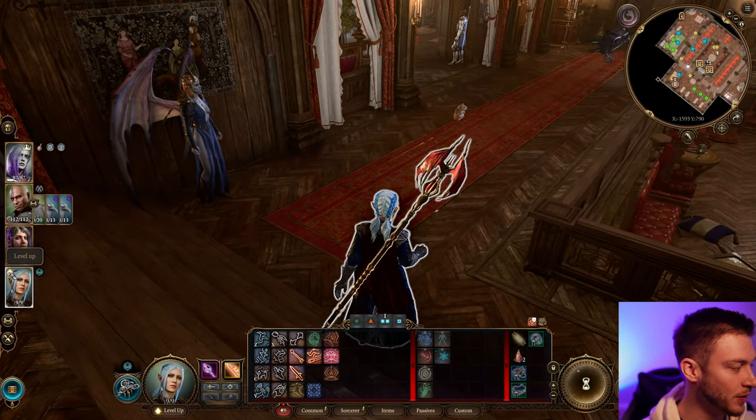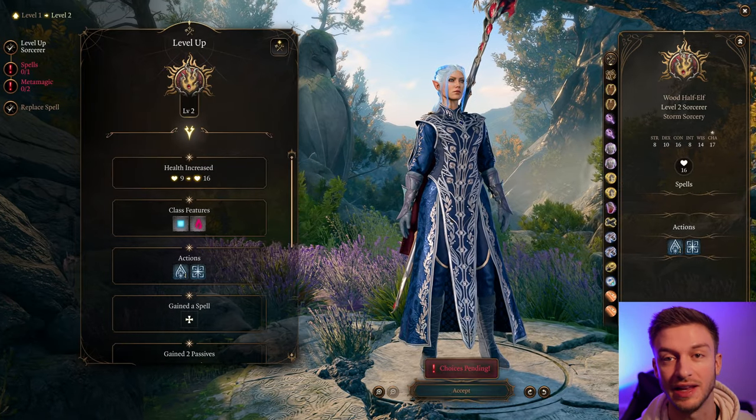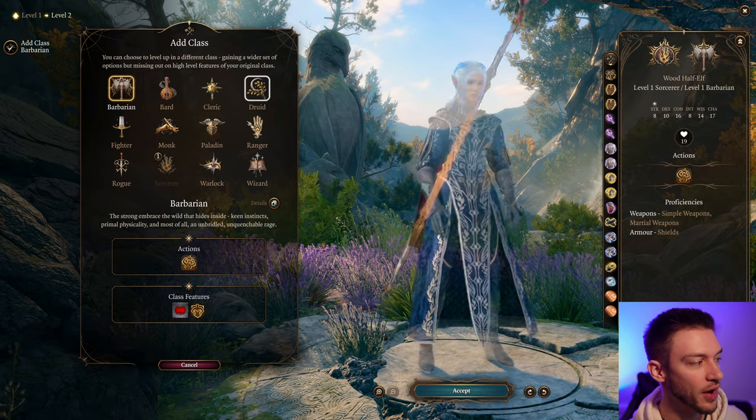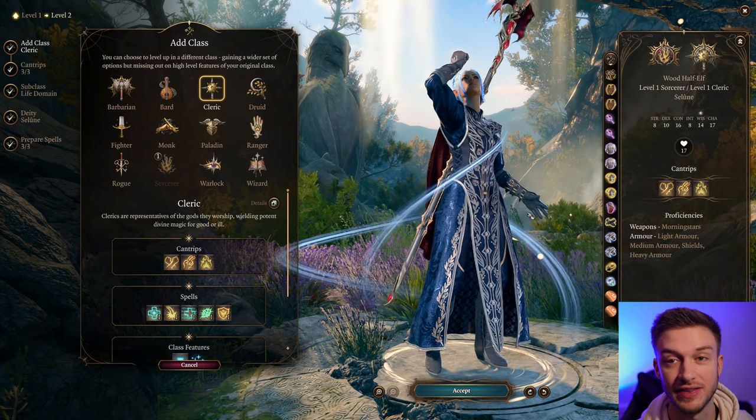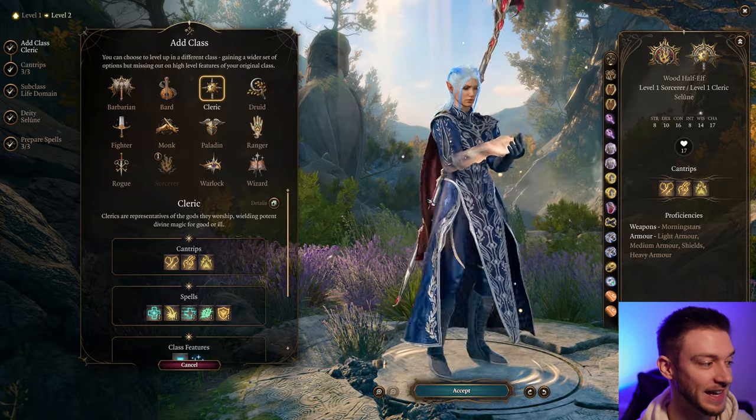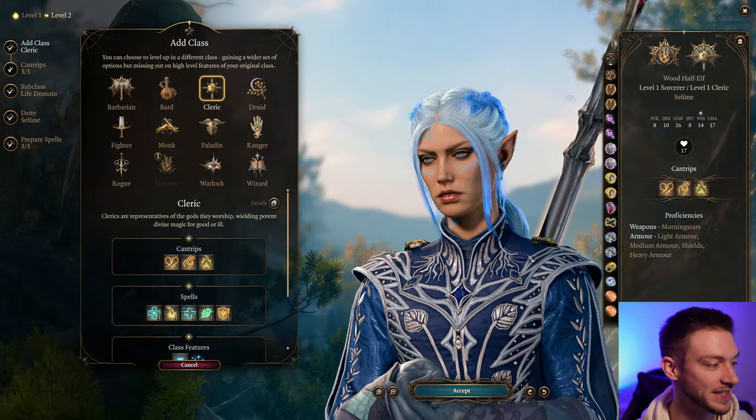That is level 1 Sorcerer, and this build gets crazy. We're going to go into level 2 now — this is also kind of a leveling guide. We want to add the Cleric at level 2 because that gives us heavy armor and shields, and that's super important for a Sorcerer's survivability.